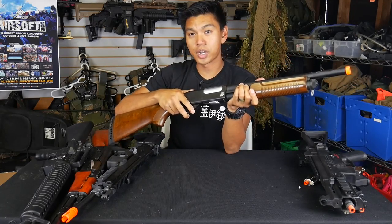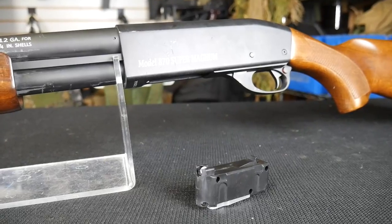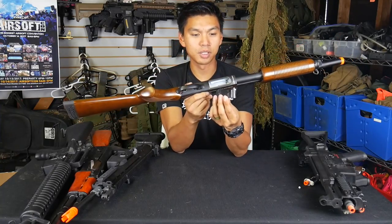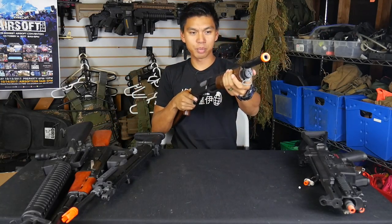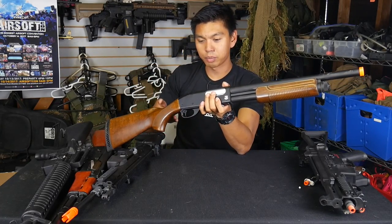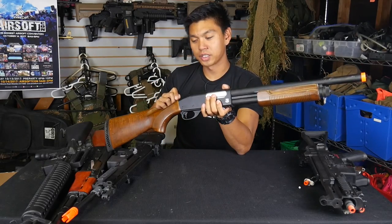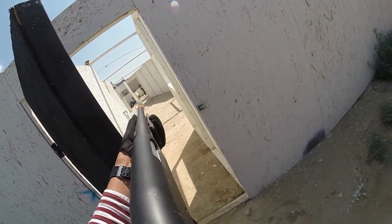Unlike tri-shot shotguns which are loaded via a fake shell, the S&T M870 is magazine fed. Simply load the BBs into the magazine, insert it back into the gun, pump that bad boy, and start plugging away. If you fall under that category of backyard or private property player, I highly recommend this shotgun. If you are going to take this to an actual airsoft field, make sure you get a lot of practice with it at home.